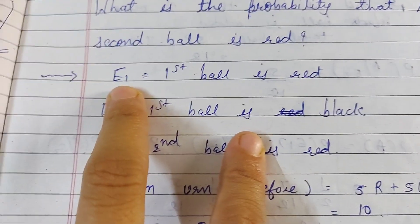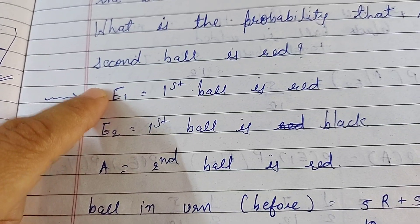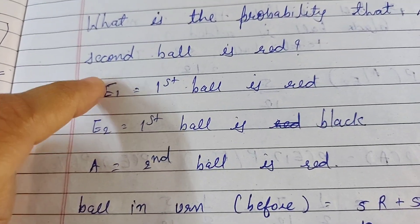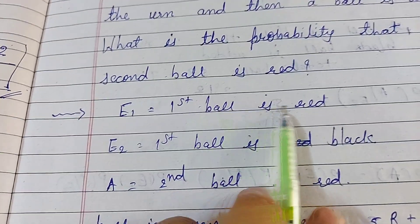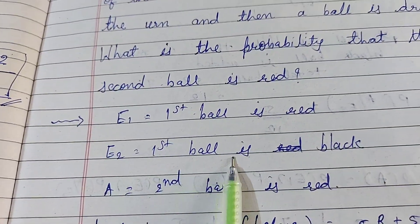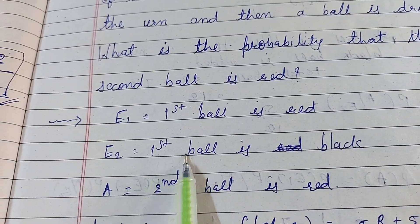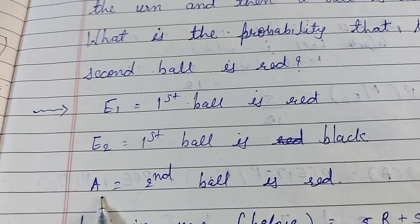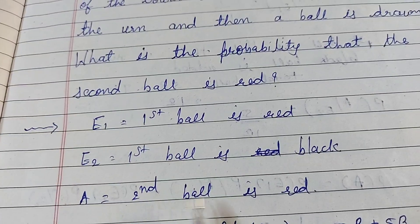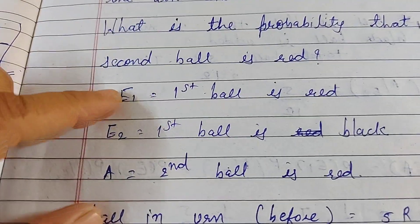For the solution, we define two events: E1 — the first ball drawn is red, and E2 — the first ball drawn is black. Event A is defined as the second ball drawn is red.